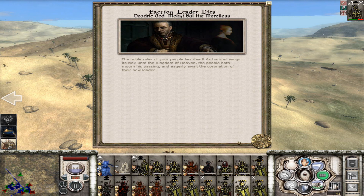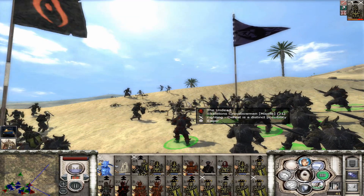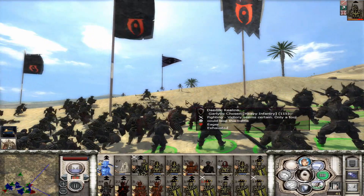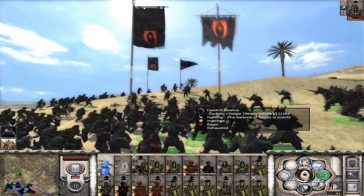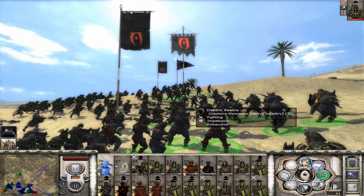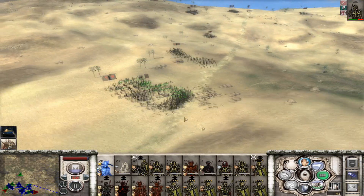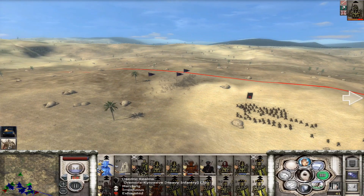Oh my fuck — how did you die?! No! You lost to a skeleton crossbowman! You lost three dudes — three dudes! And just one of them happened to be Molag Bal. He didn't even get shot at by an artillery piece or something. Molag Bal lost in a melee brawl against a skeleton — a skelly boy with a crossbow in melee. He didn't even get shot point-blank with a crossbow. No — the skeleton was using a dagger or a sword and killed Molag Bal. God damn it!